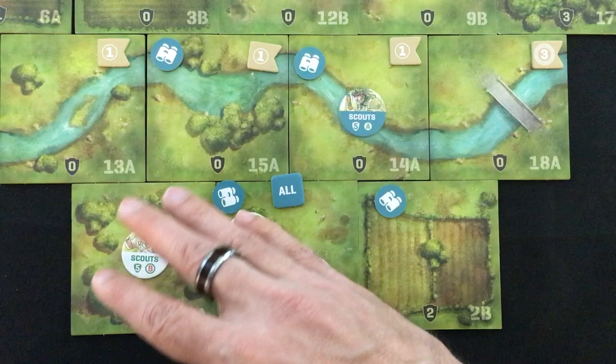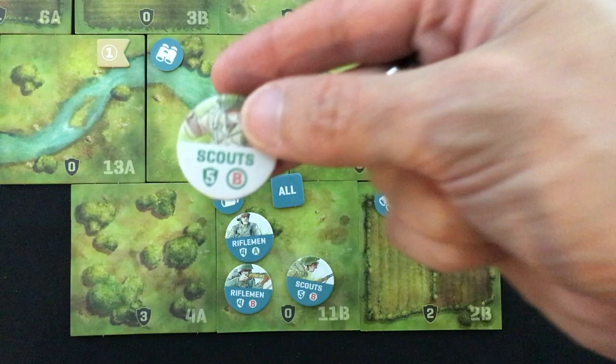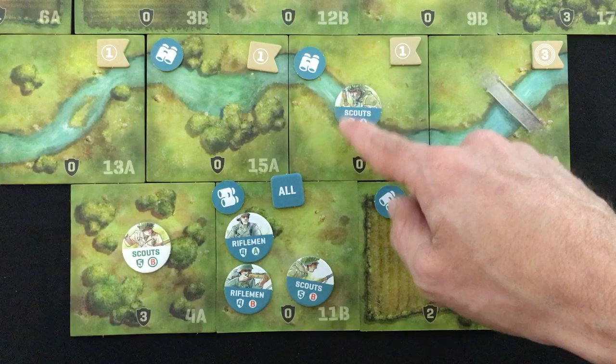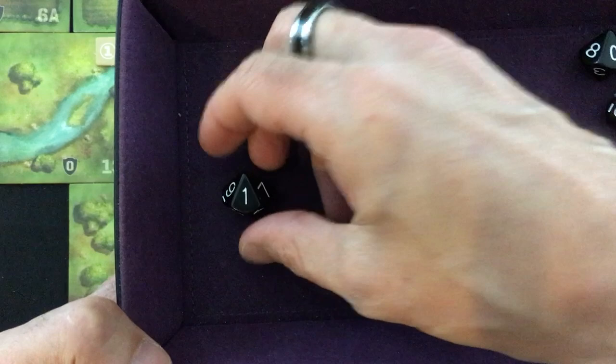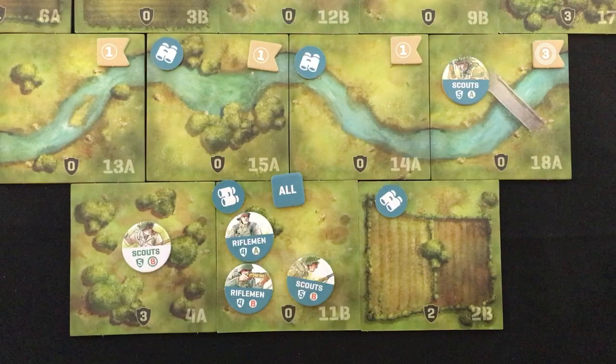If a unit wants to attack another unit, this game abstracts everything — there's no line of sight, you can shoot wherever you want. But you do have to calculate your target's defense. Each unit has a base defense value: scouts have five, machine gunners and riflemen have four. You add the number of tiles in between you, not counting the firer's tile — so for scouts two tiles away, that raises defense to seven. You also add the cover value of the tile the target is on — woods give a plus three, raising defense all the way to ten. The defense value is the amount you have to roll on your attack to hurt them, and even if defense goes above ten, you'll always still hit on a ten.